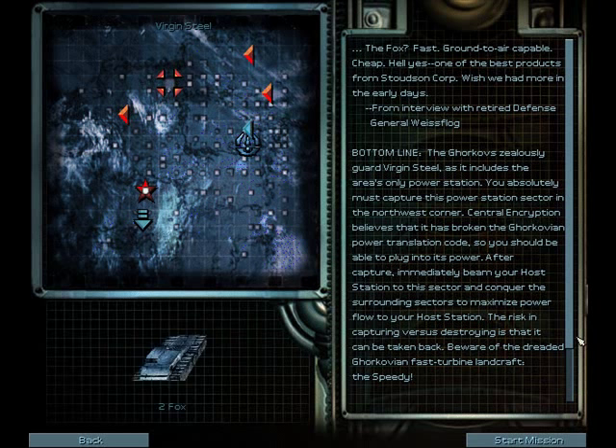After capture, immediately beam your host station to this sector and conquer surrounding sectors to maximize power flow to your host station. The risk in capturing versus destroying is that it can be taken back. Beware of the dreaded Gorkovian fast turbine landcraft, the Speedy. Big news: Central AI reports that somewhere within this region is a technology upgrade sector for a powerful new tank, the Jaguar.